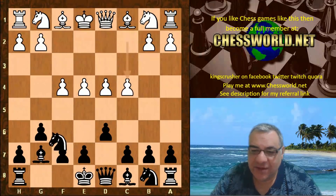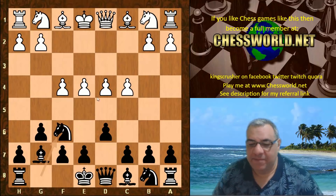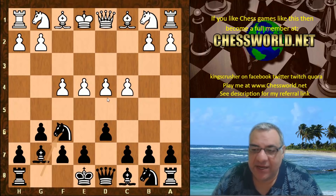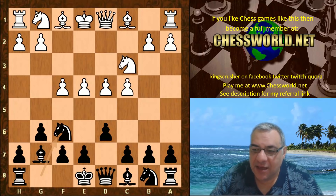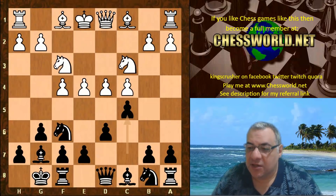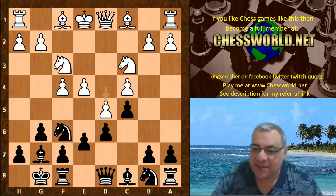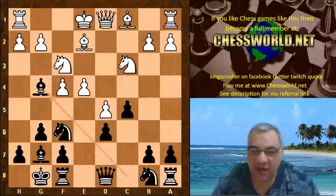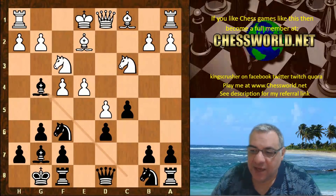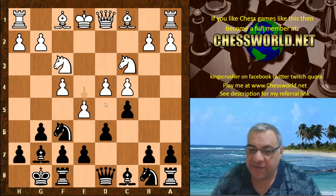It looks like a very aggressive system, but sometimes the pawns like this can leave weaknesses behind. We have Nc3, Black castles, Nf3, c5, and this is the end of the book. Now usually players play d5 here — for example e6, Be2, exd, cxd, Bg4 is very common. I've played this myself with Black and sometimes I get very good games with it. But here we have an early e5 instead of d5.